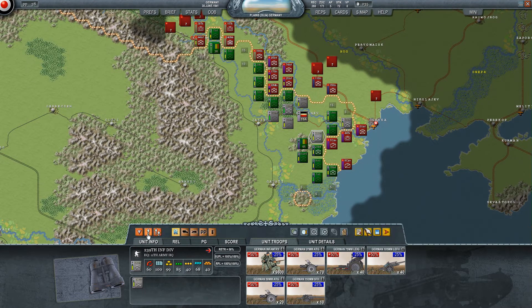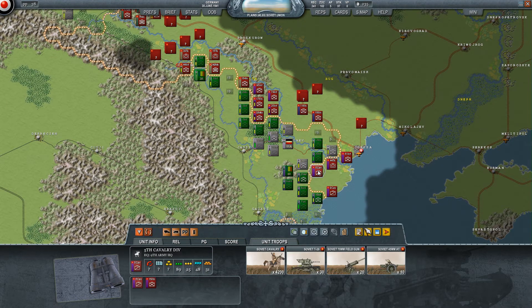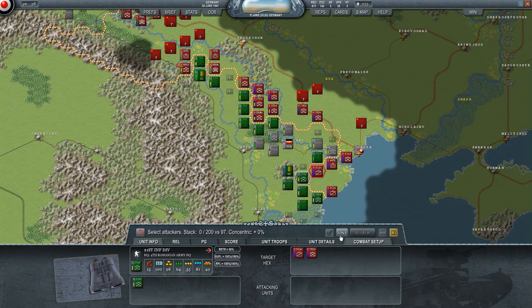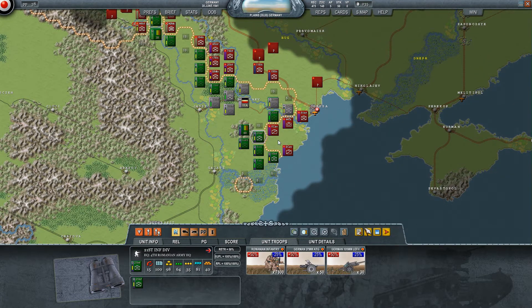Can these guys still move? They can! Oh my goodness! And they can still knock the crap out of this cavalry unit. How strong are they? Well, they're not exactly a threat. Can you guys still attack? They've definitely done everything they could.